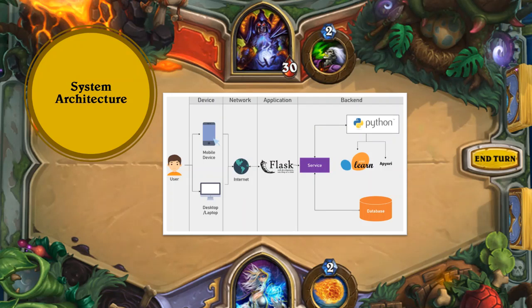Over here we have the system architecture. In the back end, we have Python with packages such as scikit-learn for the SVR and Apriori for association learning. We also have databases containing historical deck win rates and their associated card details. For the application itself, we are using Flask for the front-end GUI, and this will be connected to the internet for the user to use.